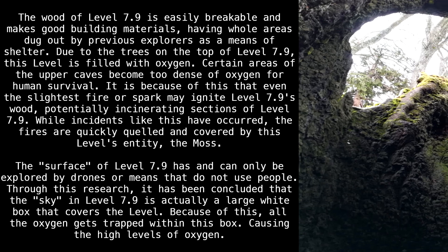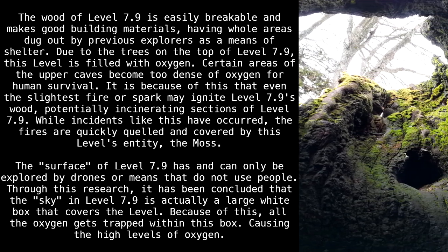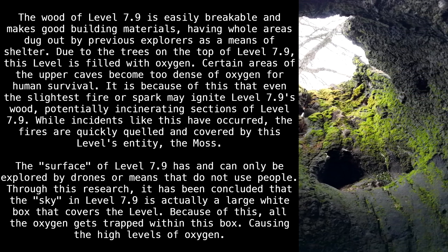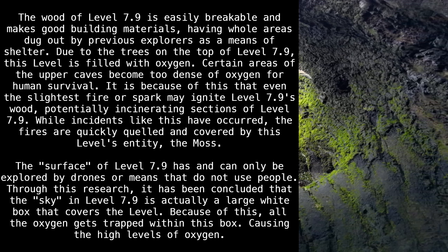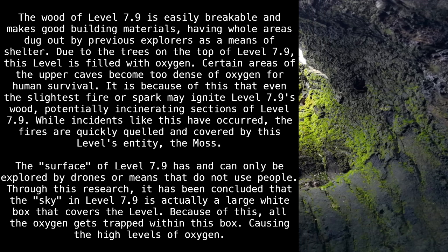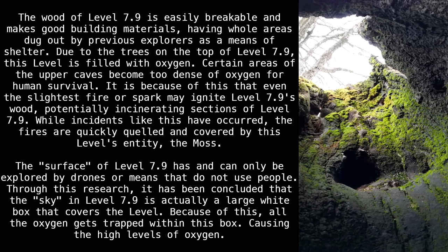While incidents like this have occurred, the fires are quickly quelled and covered by this level's entity: the moss. The surface of Level 7.9 has and can only be explored by drones or means that do not use people. Through this research, it has been concluded that the sky in Level 7.9 is actually a large white box that covers the level, causing all the oxygen to become trapped within it.